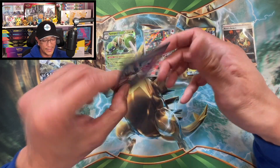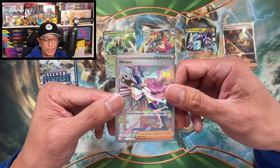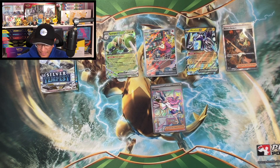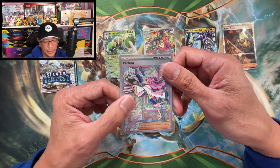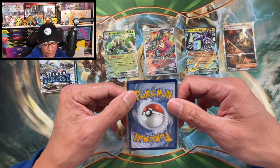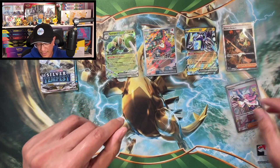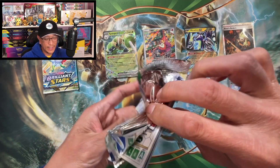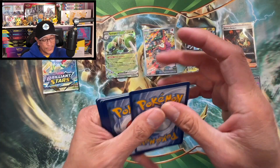That is the special illustration rare Miriam — what a banger! Banger alert, as I always say — banger alert! This will go to PSA for grading, guys. What do you guys think? It's a little thick up on the top — maybe a PSA 9 — but wow, what a hit! That is insane. I wasn't expecting that, but I kind of called it though, guys, and wow — that was amazing!